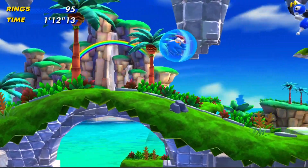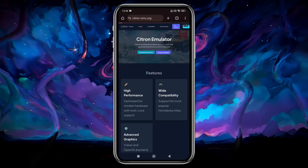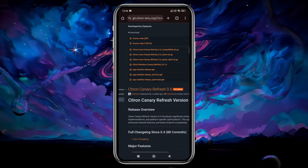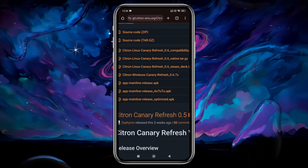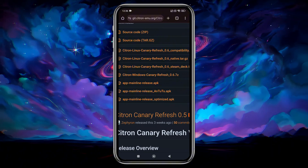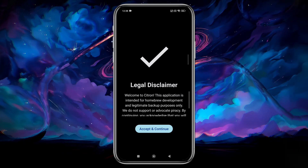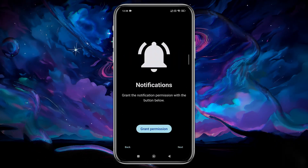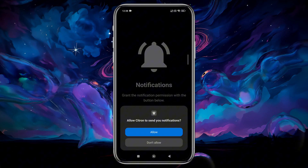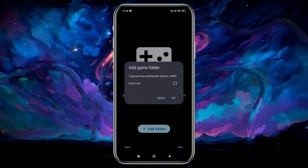So if you had problems before, this update should be much smoother. Now let's see how to set up the multiplayer option. The multiplayer option is available on Citron 0.6, which just dropped a few hours ago. If you are new or using the previous version of Citron, uninstall Citron first, then download and install Citron on your Android phone as well as PC. Just do all the things required to run the app, like allowing notifications, installing prod keys, firmware, and adding games.